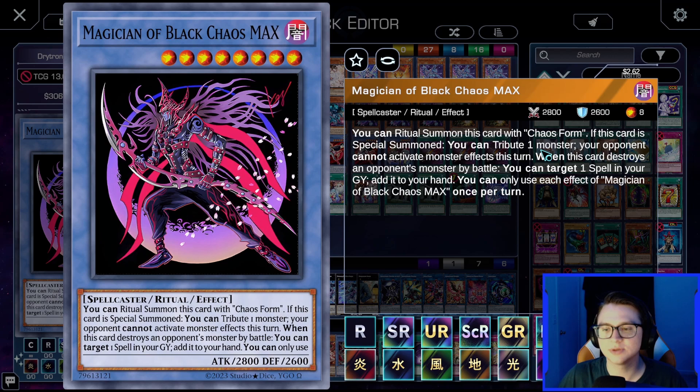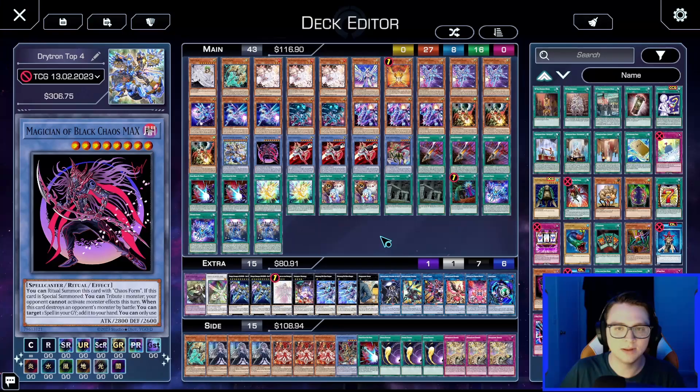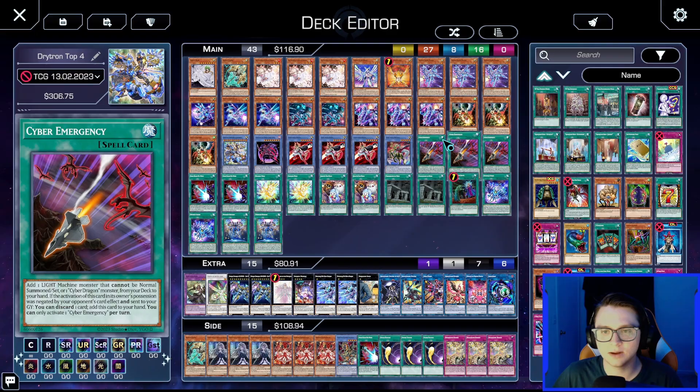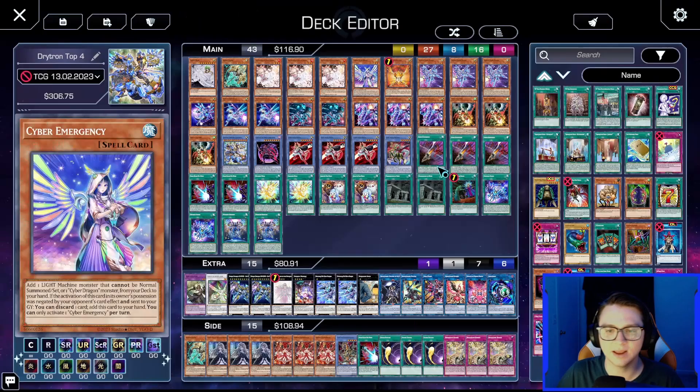The card that will make everyone very mad is Magician of Black Chaos MAX. Whenever it is summoned, you tribute one monster and your opponent cannot activate monster effects this turn — and it can target itself. So you special summon Magician of Black Chaos MAX, tribute itself, and your opponent simply cannot activate monster effects anymore. They just can't play.